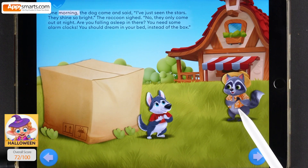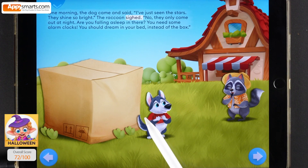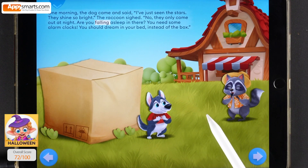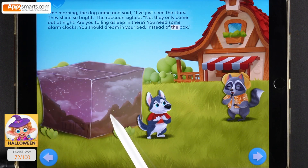One morning the dog came and said, I've just seen the stars, they shine so bright. The raccoon sighed, no, they only come out at night. Are you falling asleep in there? You need some alarm clocks. You should dream in your bed instead of the box.